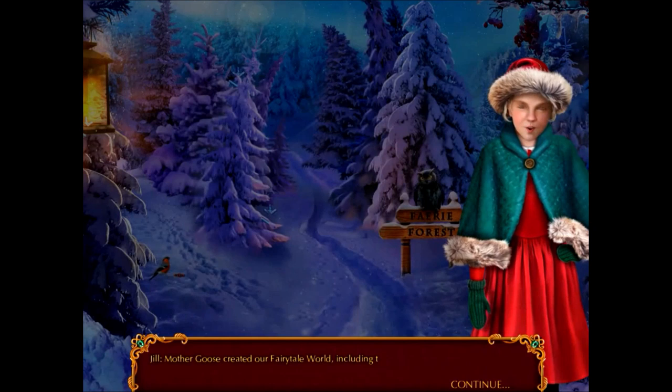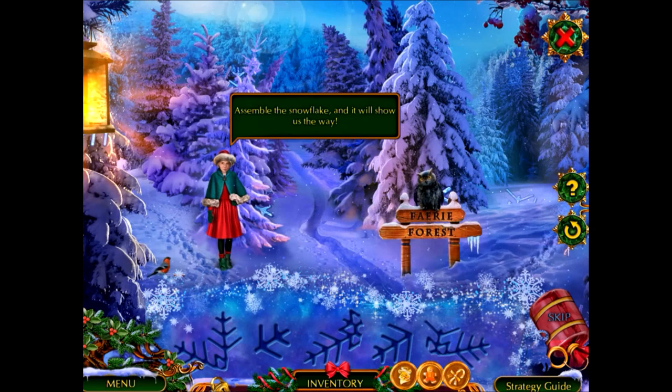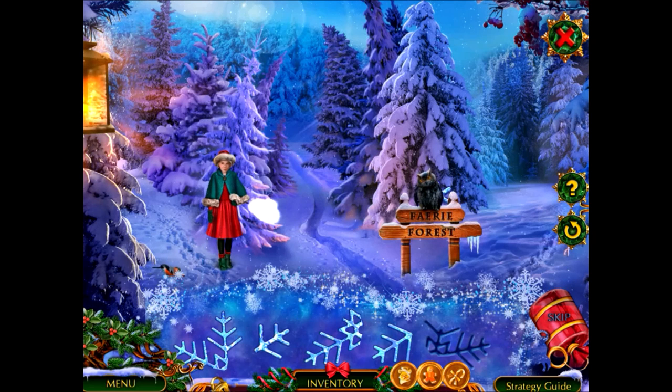Mother Goose created our fairy tale world, including this magical forest — it's full of wonders and many friendly creatures. If you assemble the snowflake, it'll show us the way. I'm glad there's a fairy forest, but we've also had some really nasty things happen here, so I'm a little worried about the evil things in this area. It looks like I just need to find all the snowflake pieces.